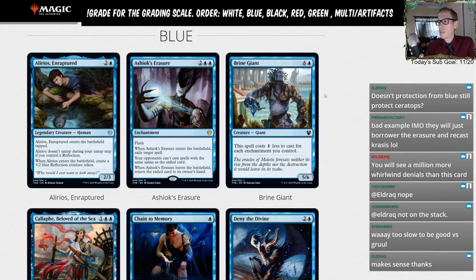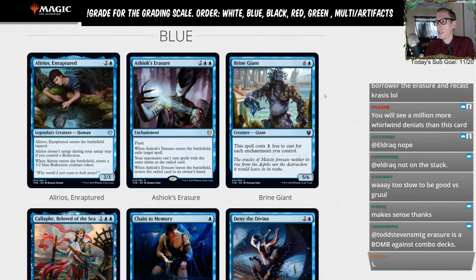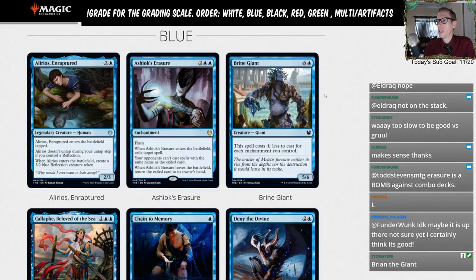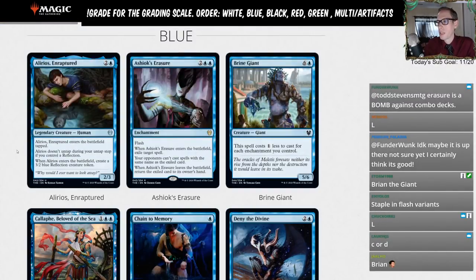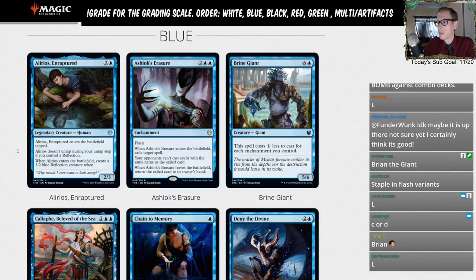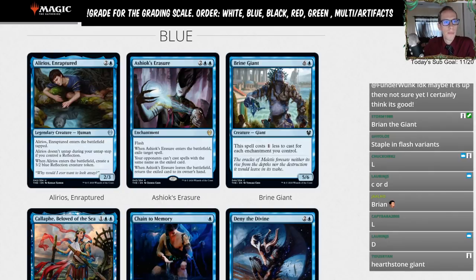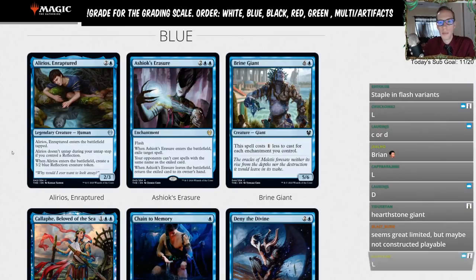Brine Giant — six and a blue for a 5/6. This spell costs one less to cast for each enchantment you control. So if you have tons of enchantments in play you can play a very cheap 5/6. But are you ever going to be putting Brine Giant in your deck to hopefully play a cheap vanilla creature? Probably not. It does match up nicely against Lovestruck Beast, but this is not going to work in constructed. Giving it an L — very good for limited though.